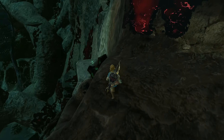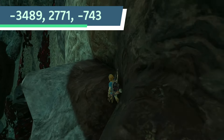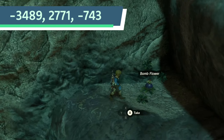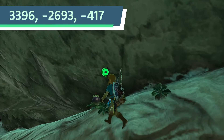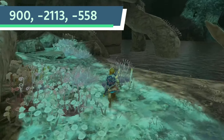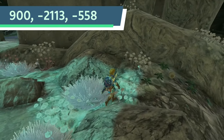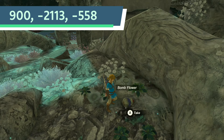Before we get to number 1, it's worth checking out a few honorable mentions: like this bombflower located northwest of Korvash Canyon Mine, this one located south of Ebone Canyon Mine, this one located northeast of Gerudo Canyon Mine, and this very tired bombflower located at the Construct Factory in the depths — the only bombflower with this unique rotation.